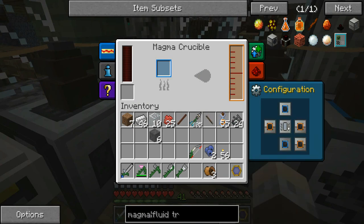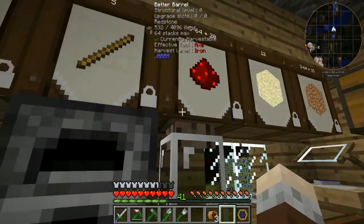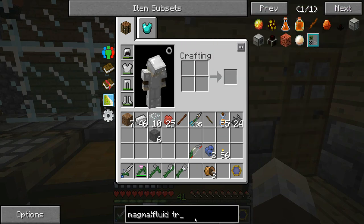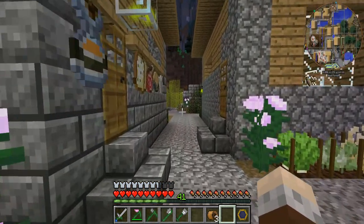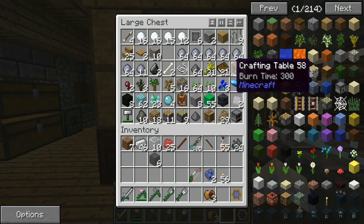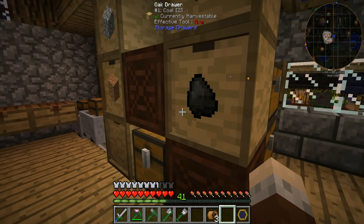I'm going to take that off there, put output to that side and input to that side so we can fluid transpose some stuff. What do we need? We want lumium to be able to make the other machine frames, which means we need glowstone. Looking at the time I think we'll call it an episode — but there is some glowstone in here somewhere. Stalker said he's got a witch farm set up and there we go — I'm going to nab some of this.